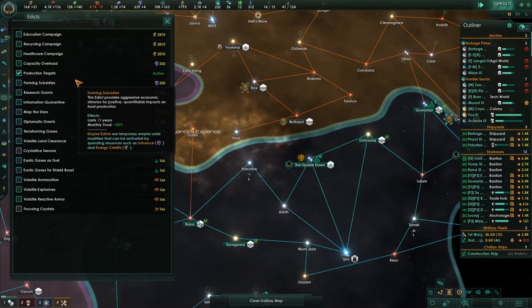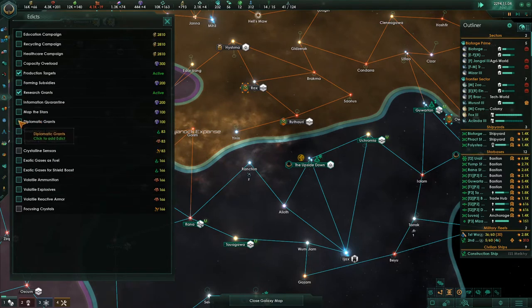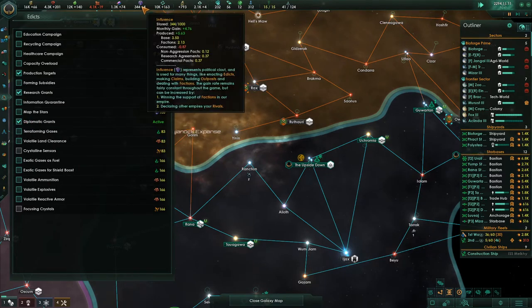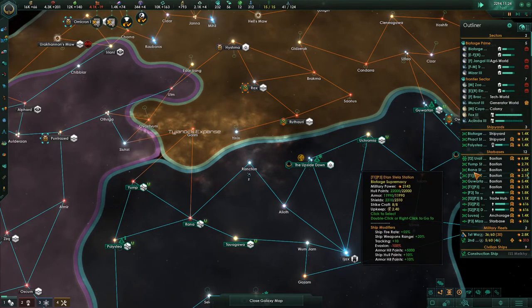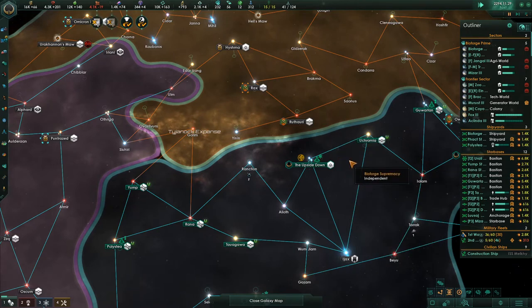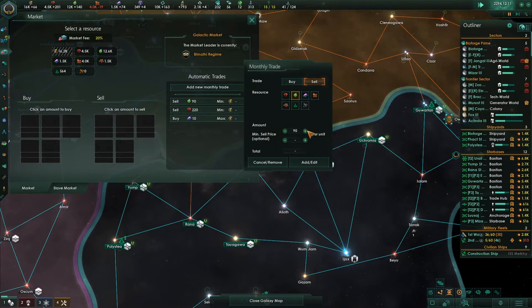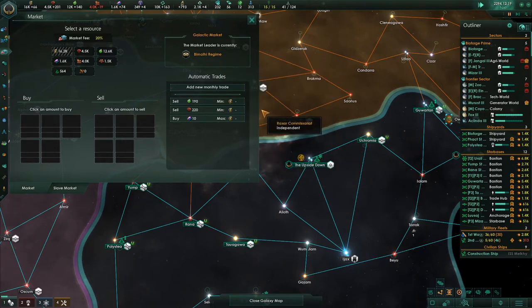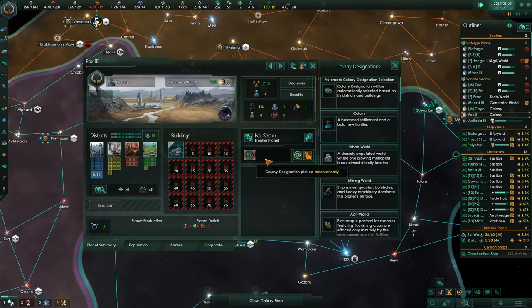We're going to do production targets again, research grants for sure, and diplomatic grants — let's just keep that up. Right now it's better to spend influence and get the benefits of those edicts. We're making a lot of food now, let's sell it. Colony established — interdimensional trade increases. Another colony.